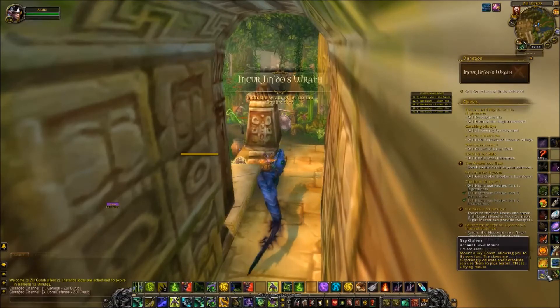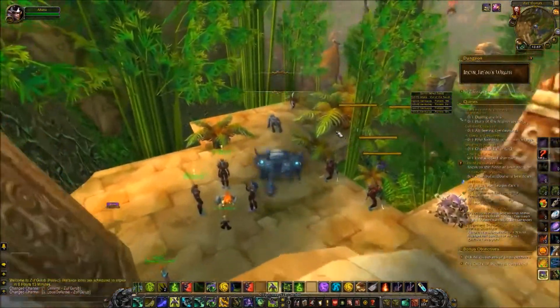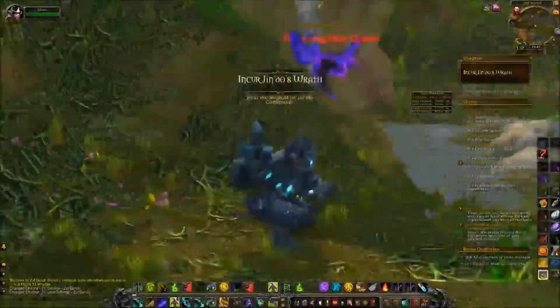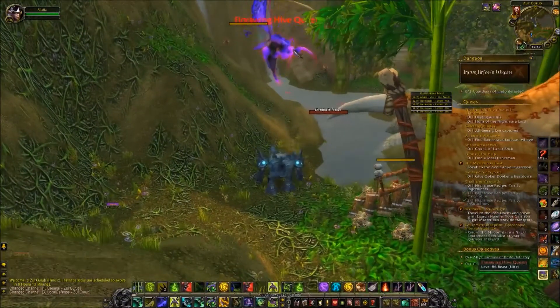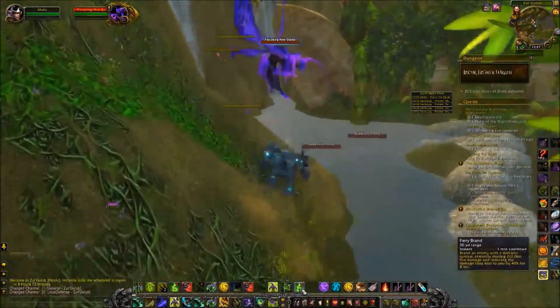Once you're in, the first thing you're gonna do — really the only thing — is turn directly to the left, come down here a little bit, and you're gonna see the Florawing Hive Queen. Sorry, I can't pronounce it. You just kill her — she's a mini boss.